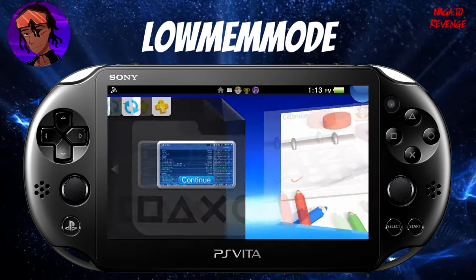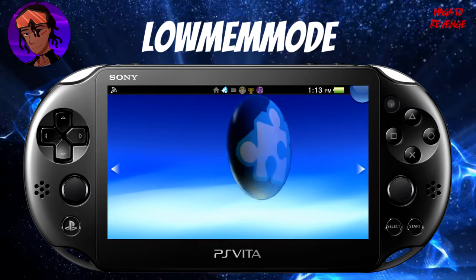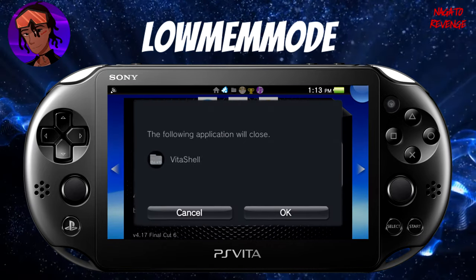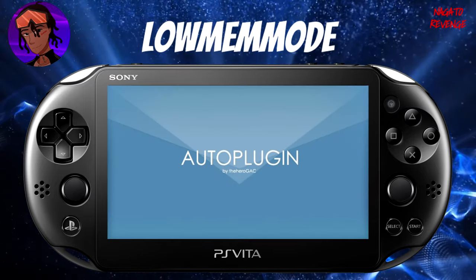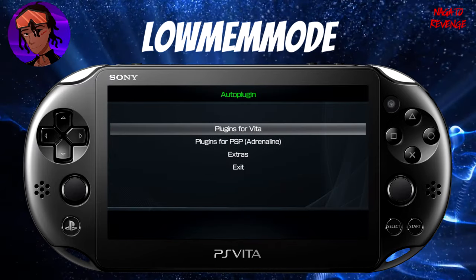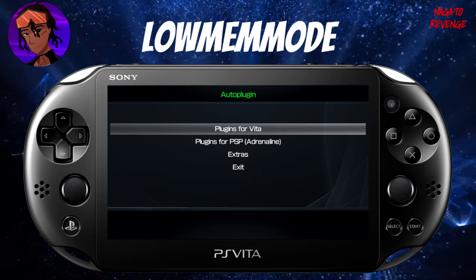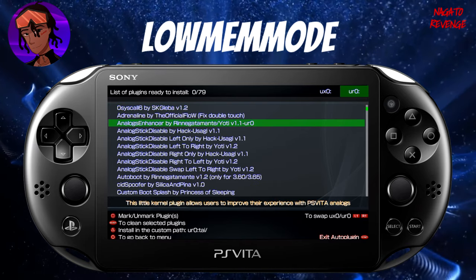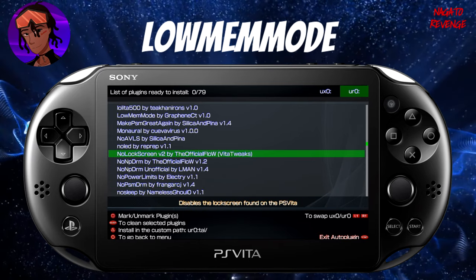It's done installing. Hit the Home button and close VitaShell, or leave it open. Go to AutoPlugin — if it's your first time installing, it'll be at the bottom of your list. Once you open AutoPlugin, it will create a config_backup.txt which takes a backup of all your plugins. Then go into Plugins > Install Plugins and scroll down to find Low Memory Mode.